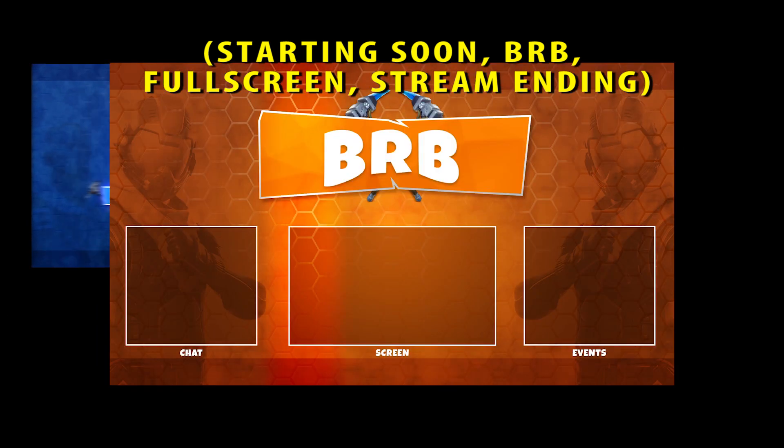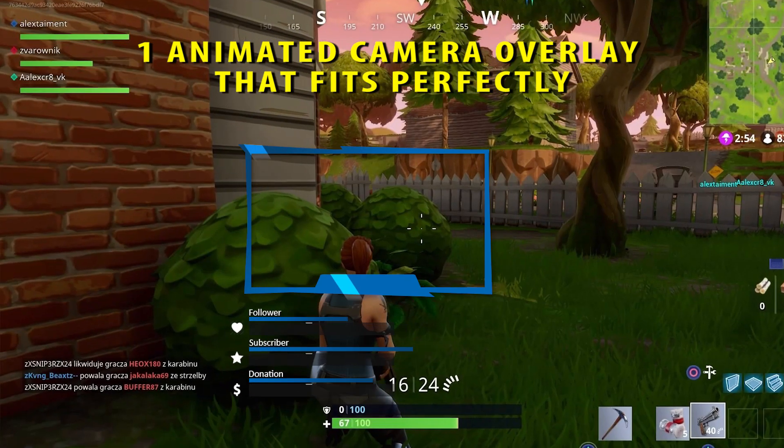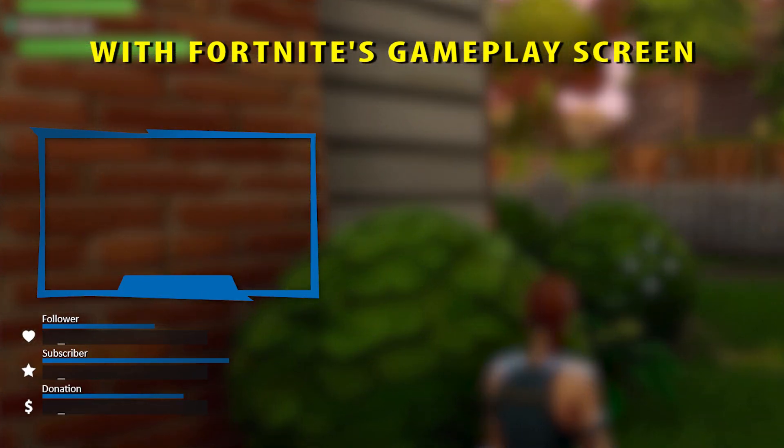The pack includes 4 animated intermission screens: starting soon, BRB, full screen, and stream ending. It also includes 1 animated camera overlay that fits perfectly with Fortnite's gameplay screen.